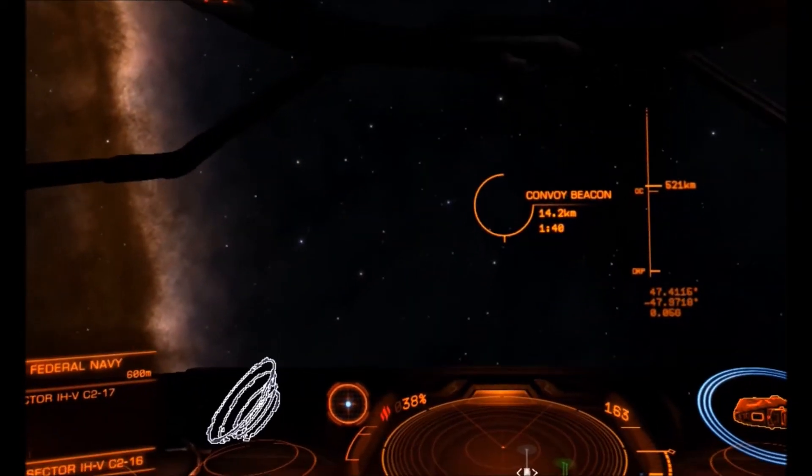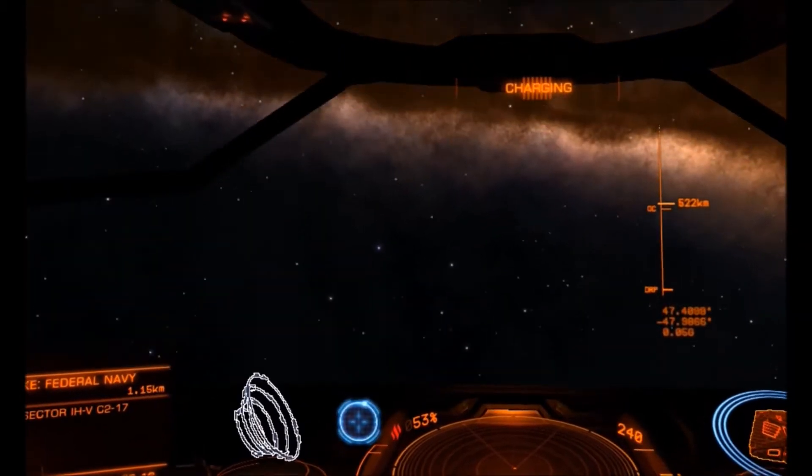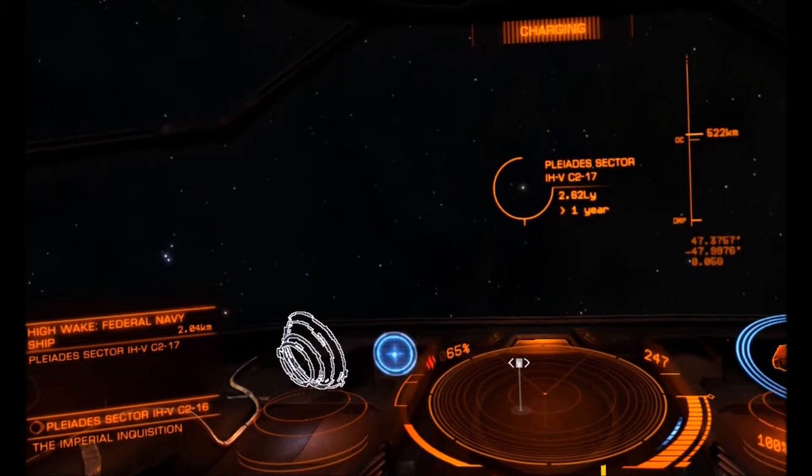Because we're out of the Poliades Nebula, everywhere around is lawless. So whatever destination it jumps to, you can follow it, attack, and it won't be a crime. It won't get reinforcements.